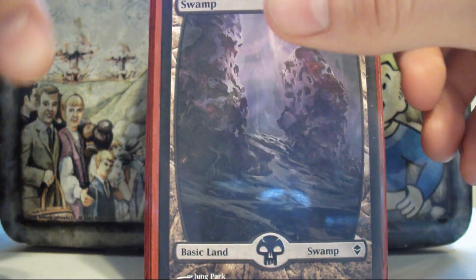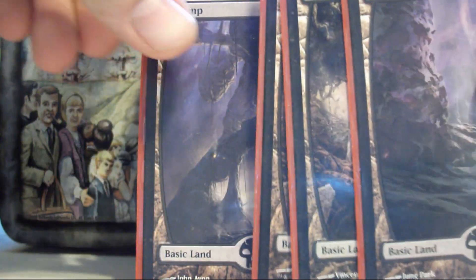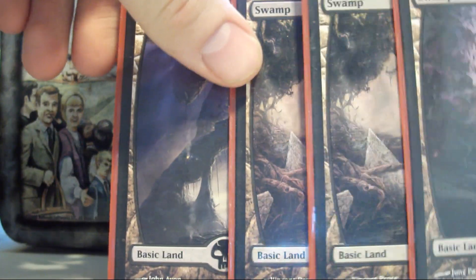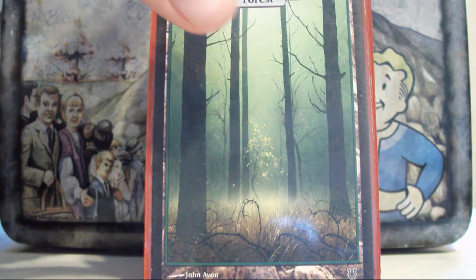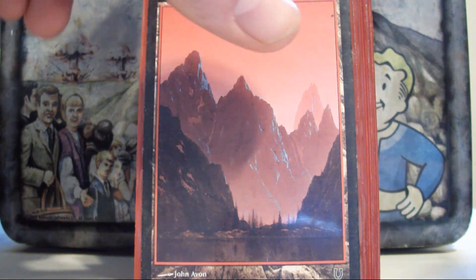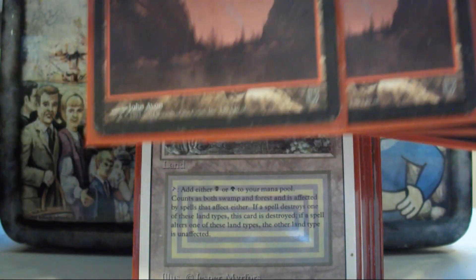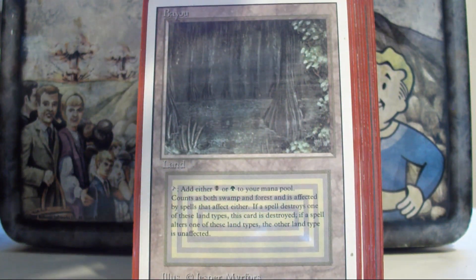Here are the basic lands. I've got 4 of each basic — 4 swamps, 4 forests, and 4 mountains. I think 12 is a pretty healthy number of basics to play in a 3-color deck; I don't know if I'd play too many less than that.